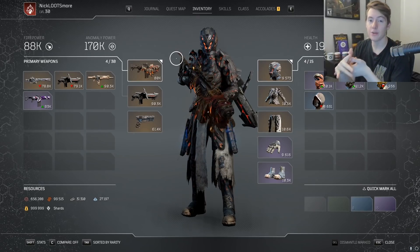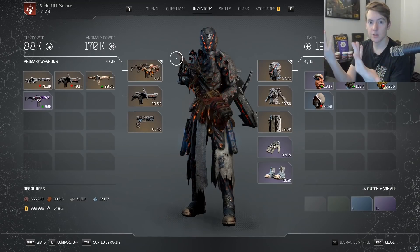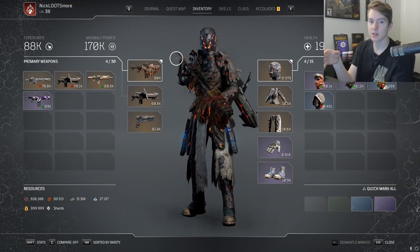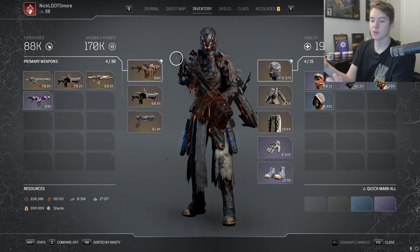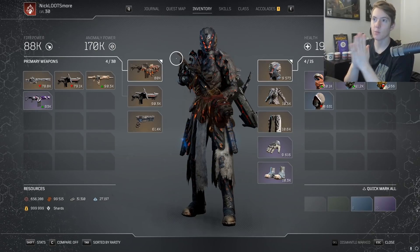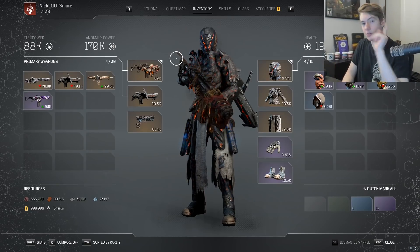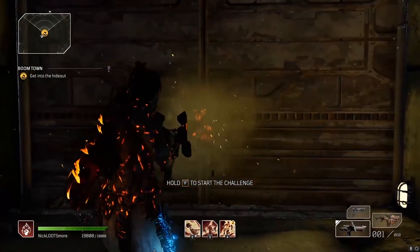That's pretty much it for the build. I'll probably work on a phaser beam build and some other stuff in the future, but this is what I think is the best and what I wanted to upload first. The gameplay shows itself — I've only done maybe 10 Boomtowns with this build, I'm pretty rusty at it, and the gear could be a little bit better, but the fact that I can almost get sub four with it is pretty good. I know I could play better — with some more practice we could get it down pretty easily. This build is more consistent for maps that aren't Boomtown and can definitely clear other maps. Hopefully you guys enjoyed — please drop a like, subscribe for videos similar to this one, and I'll see you guys later.